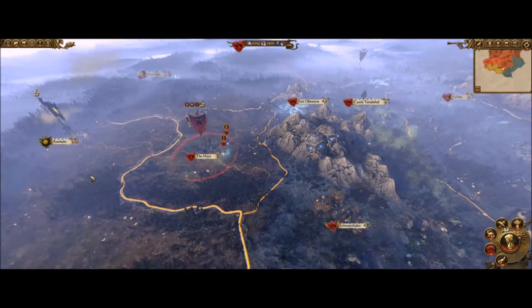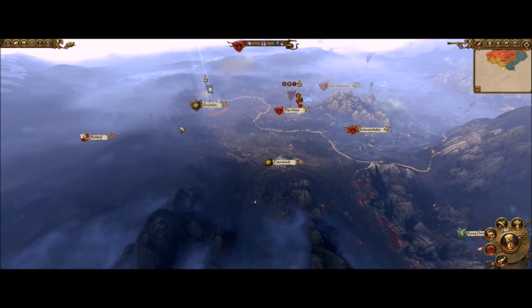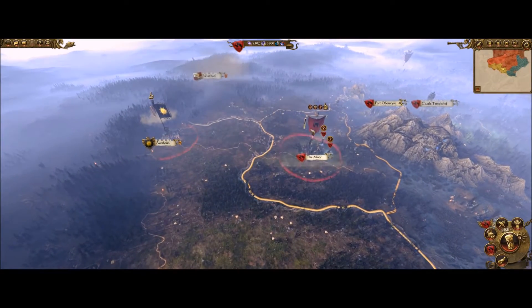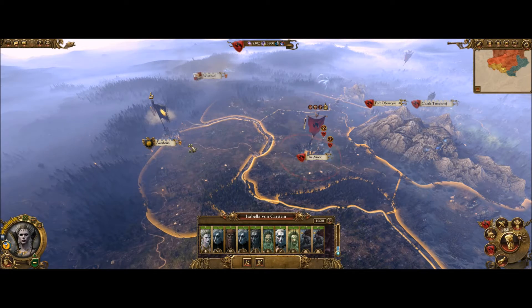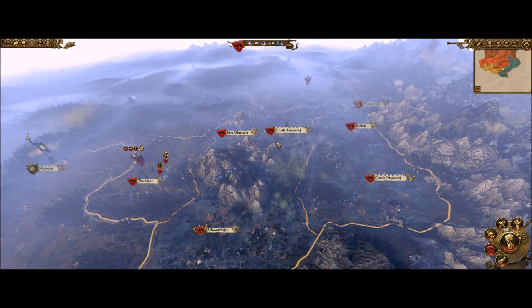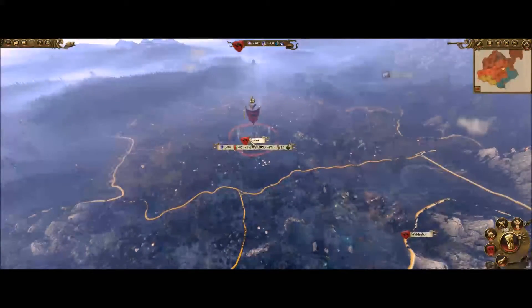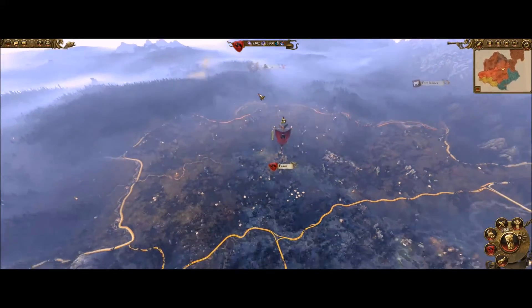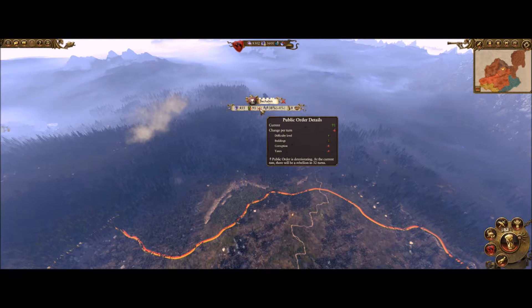We'll put her back in there next turn — this is now a nice little anchor just in case Averheim decides to cause some mischief. In fact, I'd actually prefer if Averheim came over and started messing with the Moot. I kind of want to wait for another couple of characters before I go take on a full stack plus a capital city. Oh look at this — Betjefen is about to have a little rebellion of their own. I'm liking this, this is good!